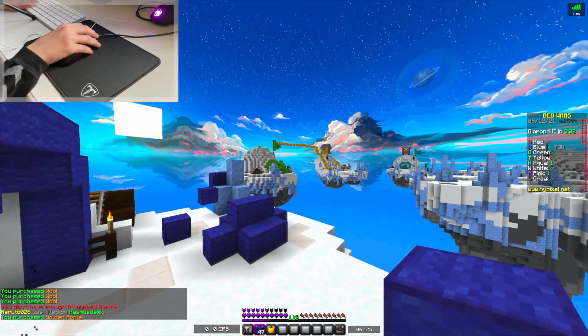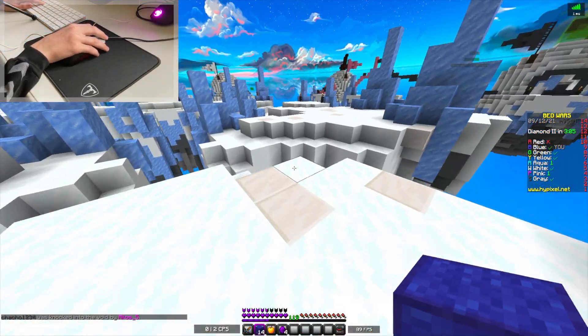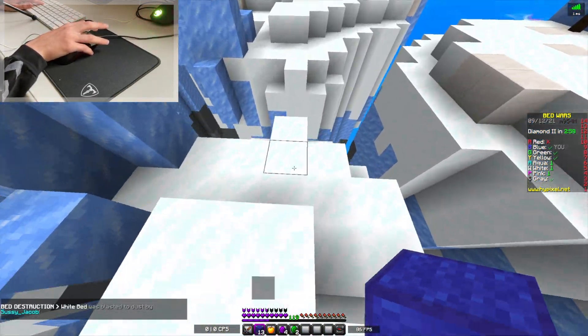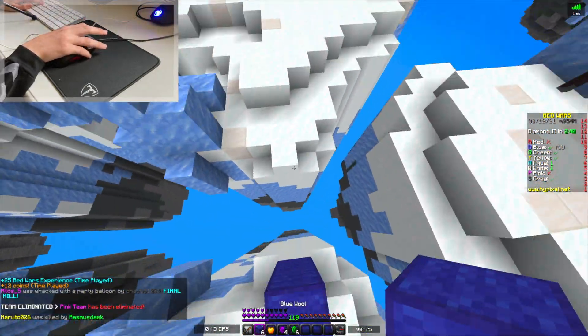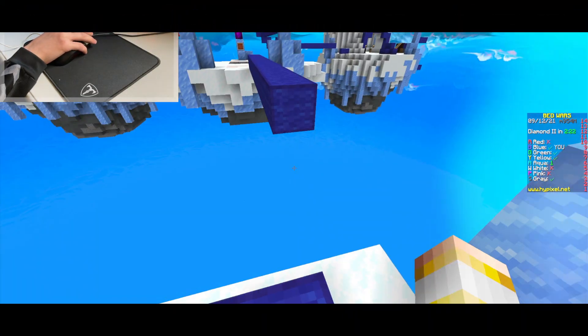I think what we're going to do is go for some diamonds, maybe even go to mid. We made it to mid, and I don't think anyone else has been here. We should get two emeralds per generator, so that is definitely going to help us out. Normally I'd probably go for a full set of pots or an ender pearl, but I think this time I might go for Obby. Can we make this jump?